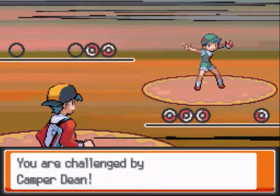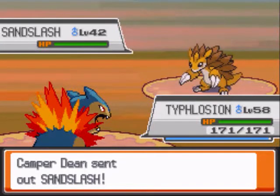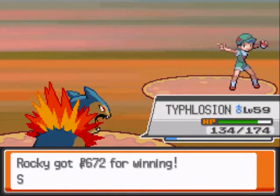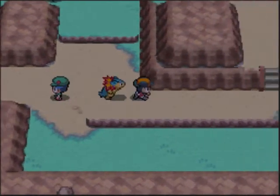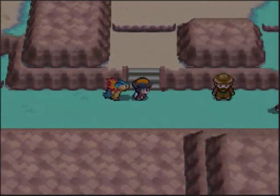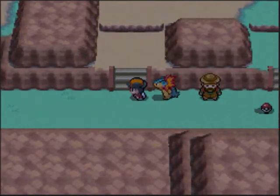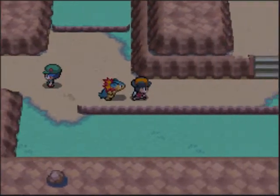This guy has a Golduck and a Sandslash. That's all for his Pokemon. Today we're gonna go through the Power Plant. If you don't know what the Power Plant is, it's like a little place near a river.